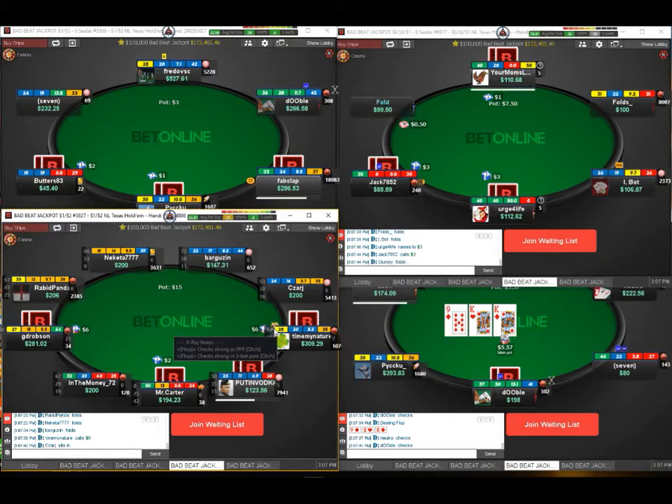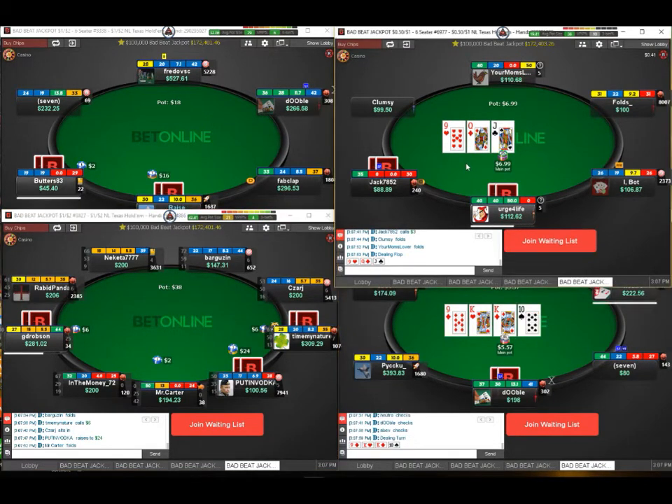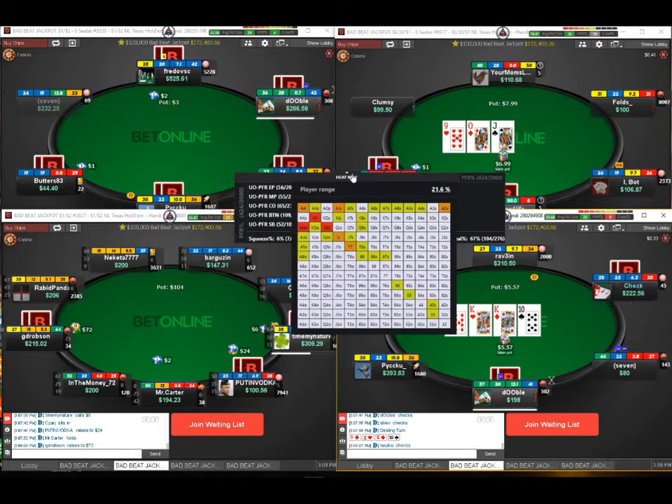For example, a random note might check 'strong is pre-flop raiser.' Once they've hit the flop, you can add in flop textures to your notes, just hands, not hands — all these kinds of things. The out-of-box configurability is really, really cool. The default settings you have out of the box are really, really good.